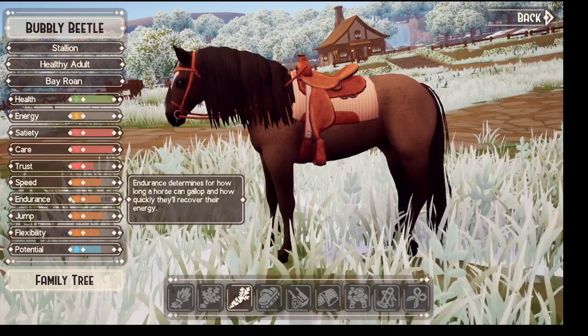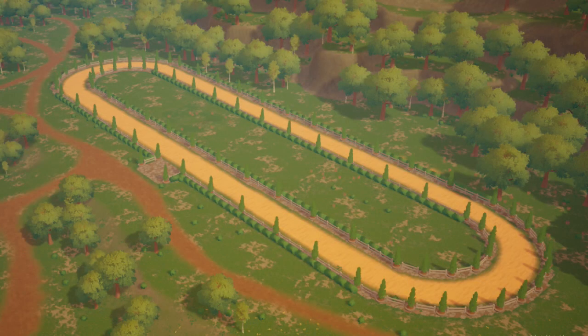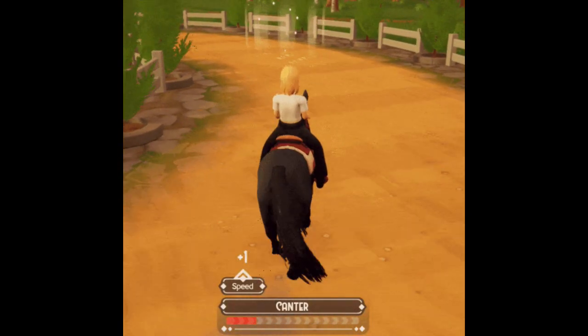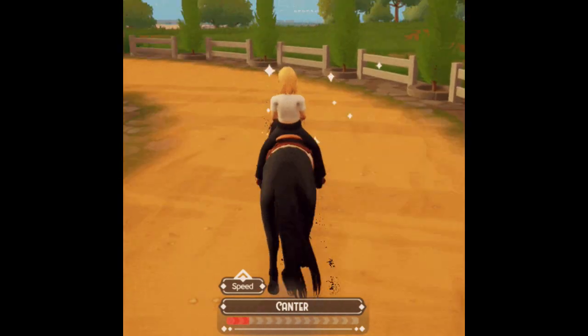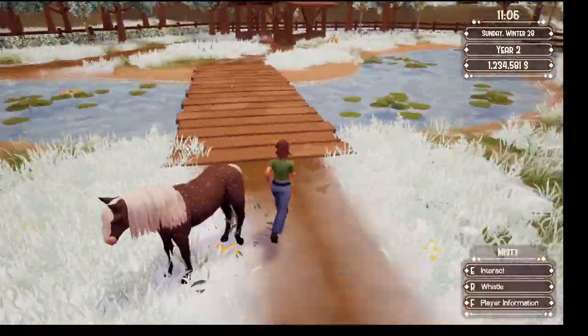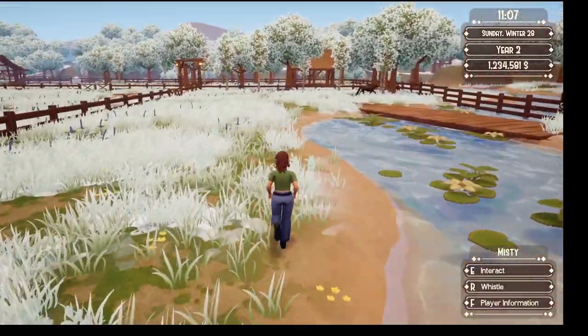The next thing is the speed track that she's been working on. It gives you a little buff when you go through the glowy hoof prints. You can only use it on one horse a day. That's a really cool feature — she didn't say what the percentage buff is.